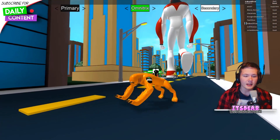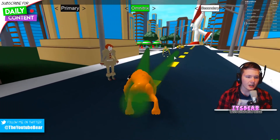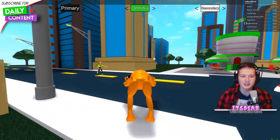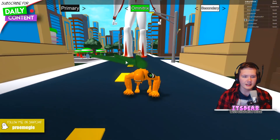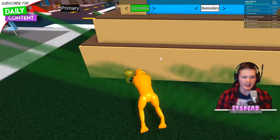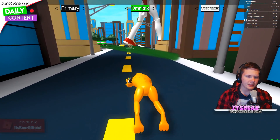Wildmutt actually had a rework too. Usually he only had his regular punches, but now once you press E you'll see all these beams coming at you, which is actually a sense of smell. As you know from the show, Wildmutt is blind, so with the sense of smell you can actually track people down — like if they're around a corner or behind a building, you can see the beams coming through and know someone is over there.